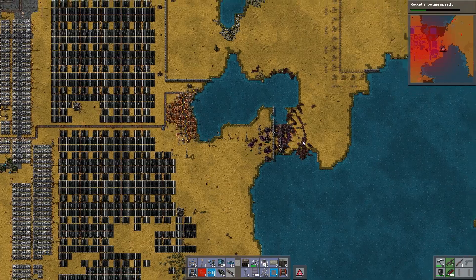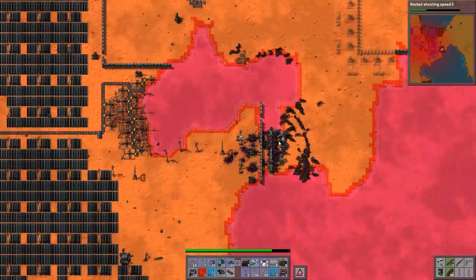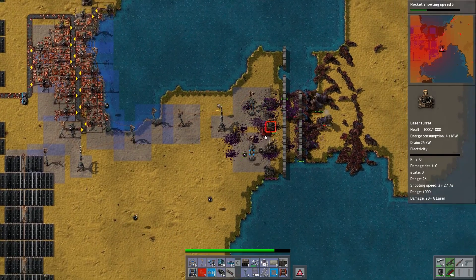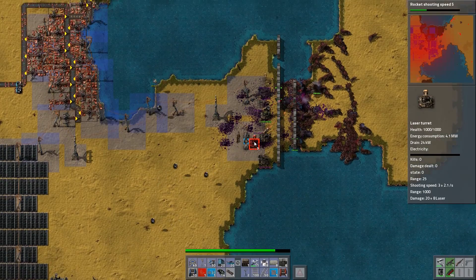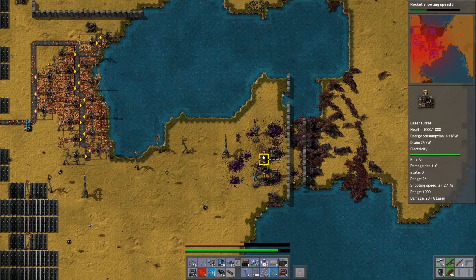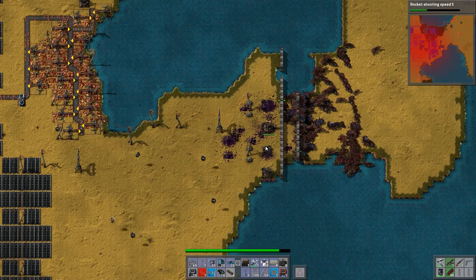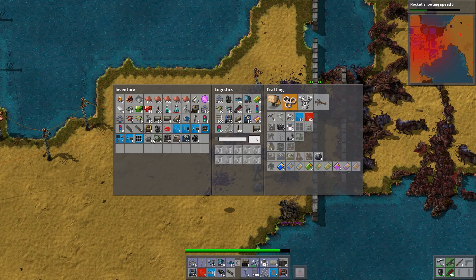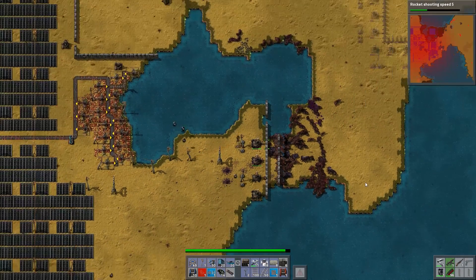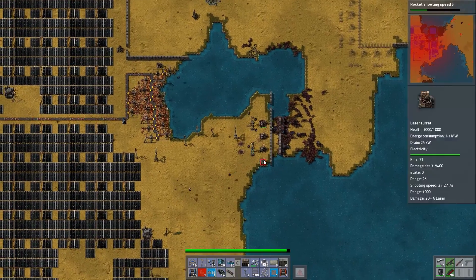I'm losing so many. I need to make grenades for real. There we go - put them down for real. That was crazy. They killed so many robots. I'm sad. There's more. Stop it.